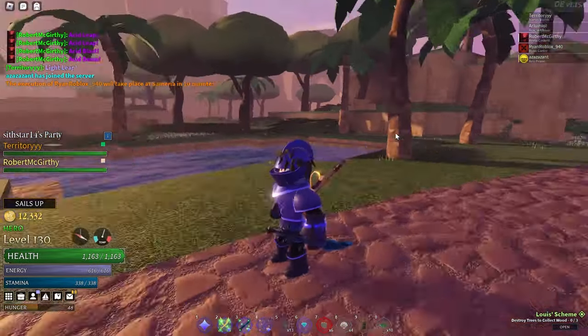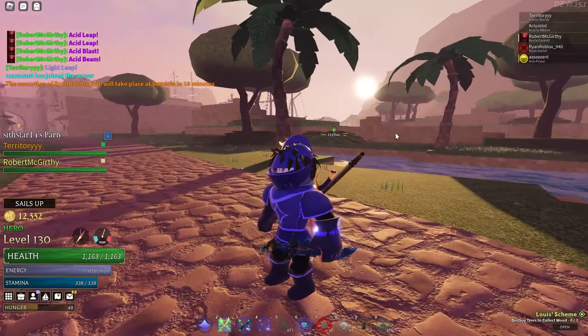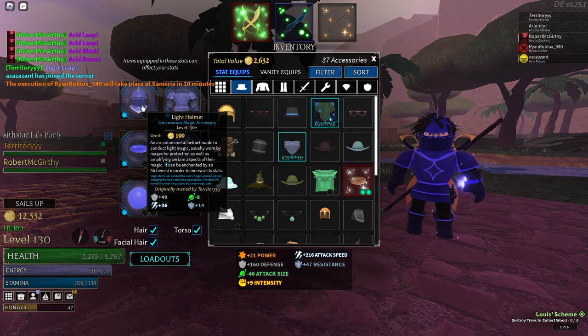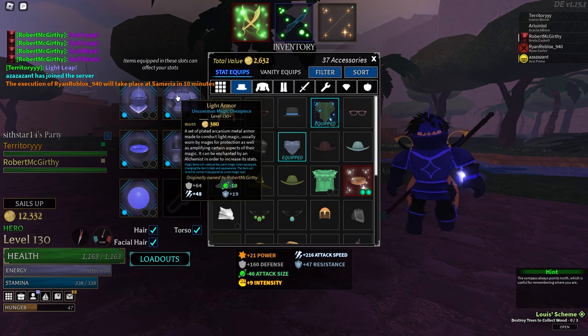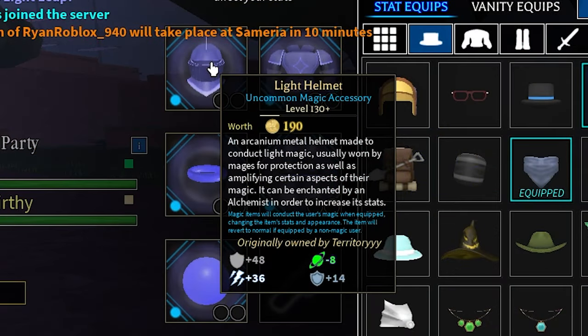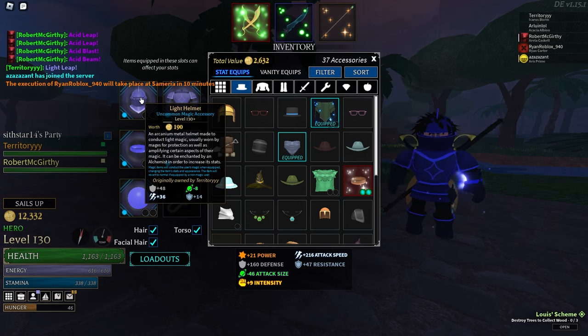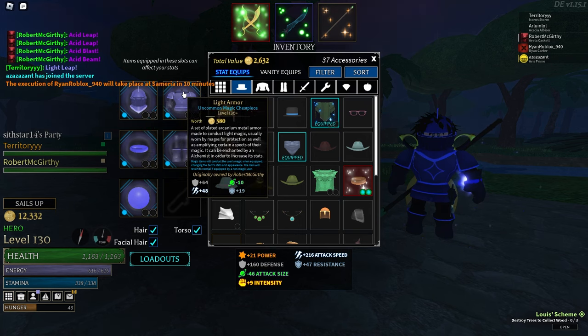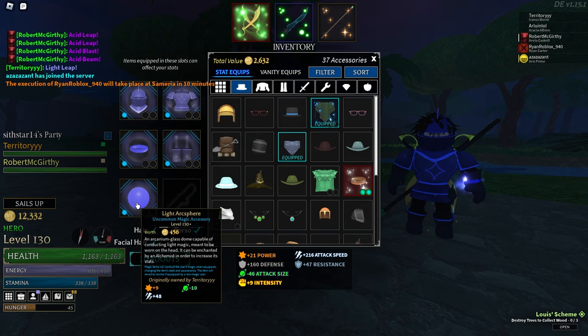Not only did it affect how the armor looks visually — I look like a crazy knight right now — but it also dramatically affects the stats it gives you as well. The first thing you'll probably notice is that it gives a bunch of attack speed but takes away attack size. This is a new feature; there's never really been an item in the game that takes away a stat on the piece of armor it's equipped to. For example, this light helmet takes away 8 attack size, the chest piece takes away 10, and overall every item takes away attack size because it is the light variant.